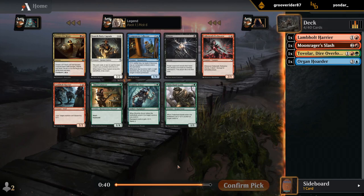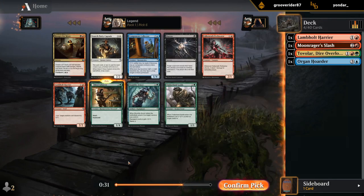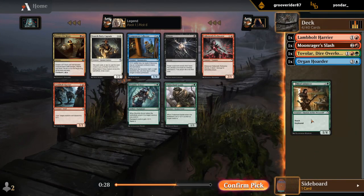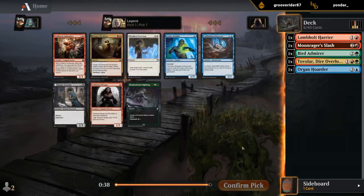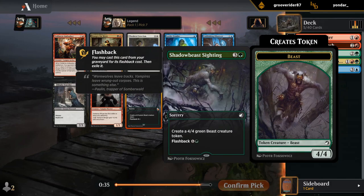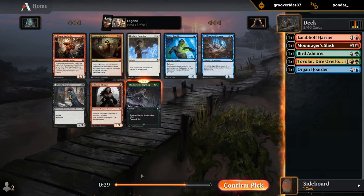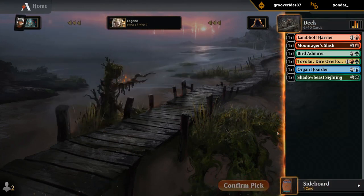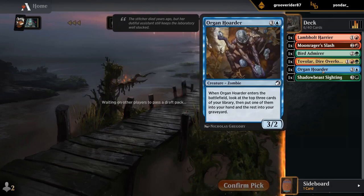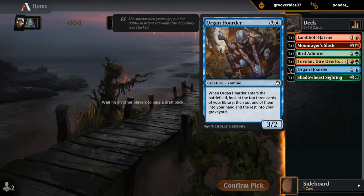Bird Admire is probably the pick here — a good defensive Werewolf, and red-green struggles against Flyers. It's a Werewolf, so hopefully we'll get another Harrier later. So far so good. We're seeing a lot of Vampire cards — second Ambusher, second Hungry for More, Stinger's good in Vampires — but I'm happy sticking to red-green. The Organ Hoarder might have been a slight distraction, but it's not like we gave up any good red-green cards in that pack.